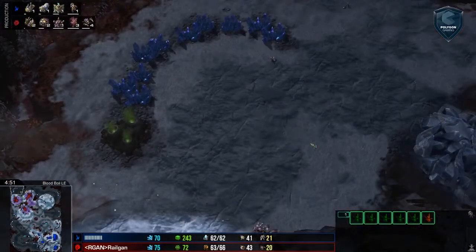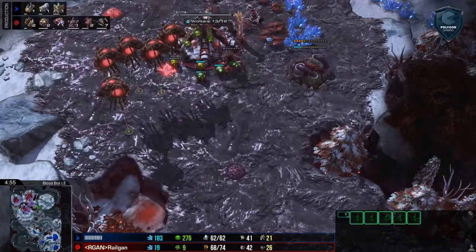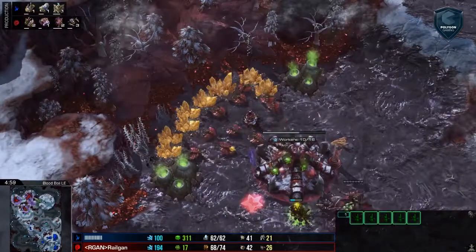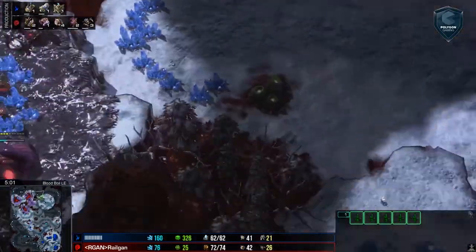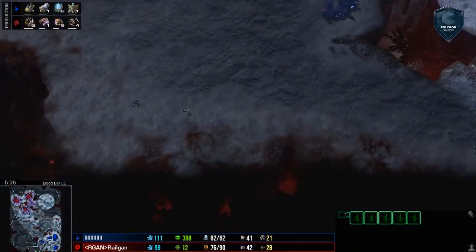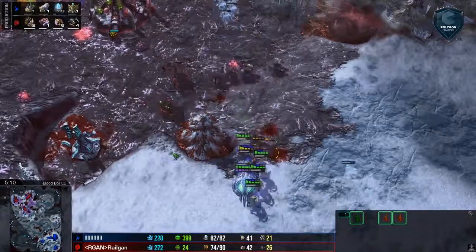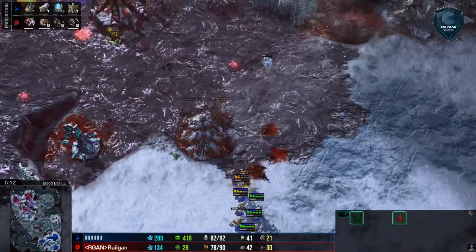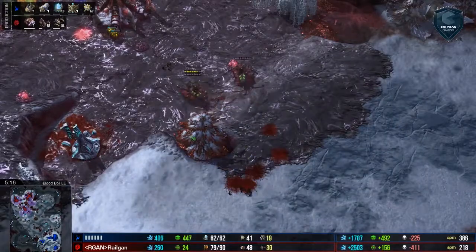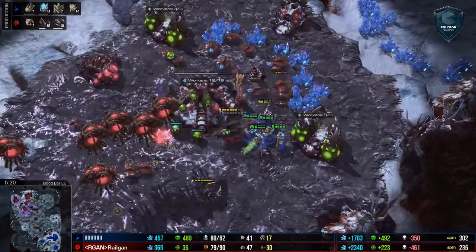He could take the pocket expansion, but that has its own issues. One thing that Railgan does very well is utilize the fact that this map divides along a narrow line. So he'll take everything on the left, his opponent's going to take everything on the right. Being aware of that, he's going to be able to position his defenses against warp prisms and stuff in exactly the ways he wants to.